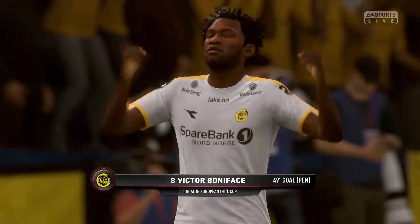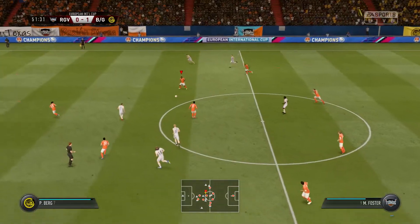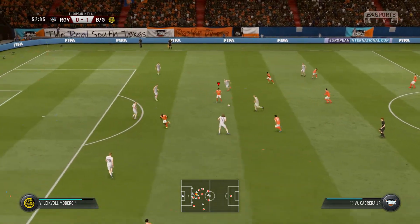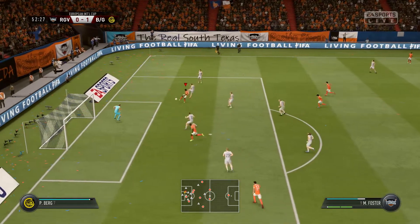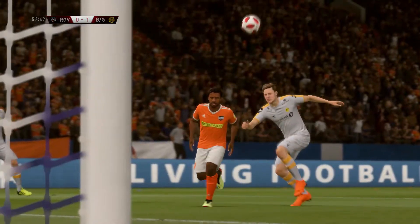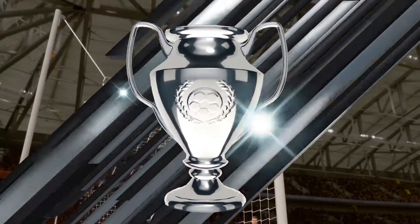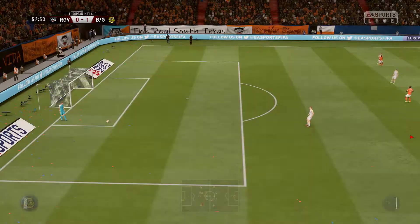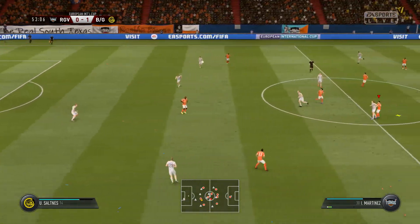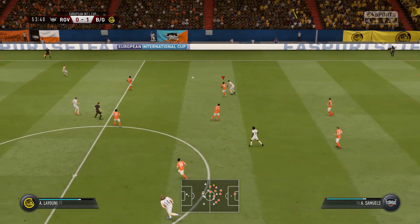Victor Bonifaci with the lone goal in the 49th minute. 52nd minute: here come the Toros trying to find the equalizer after that unfortunate penalty call. Wilmer Cabrera Jr. makes a chip through ball to Malik Foster right on the volley — and it hits the crossbar! How unlucky for the Jamaican. Looking at the replay: beautiful contact with the ball, but it just hits the crossbar and goes over. Still 1-0 in the 53rd minute, Norwegian team still with the advantage.